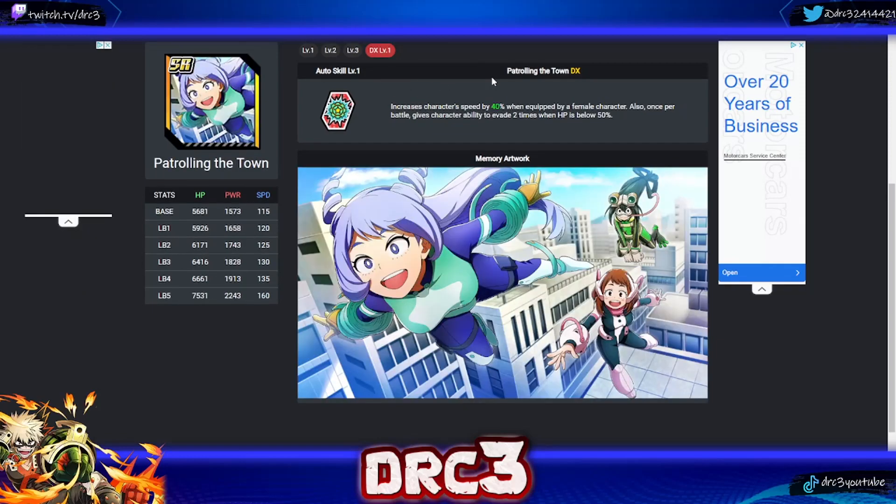The next memory I suggest you work on is called 'Patrolling the Town.' It increases character speed by 40% when equipped by a female character. Right now the meta is Fantasy Giro and Ocean Uraraka, so that condition is very easy to achieve. It also gives the character the ability to evade two times once per battle when HP is below 50%, which works really well with Ocean Uraraka. Even though 40% speed isn't the highest, the evasion is really important — especially if you lack UR memories. At level one you're only getting a 20% speed boost, so DX level one is a significant difference.